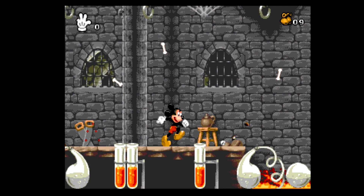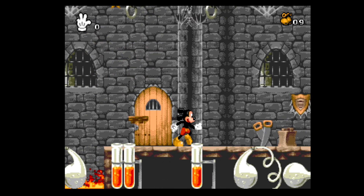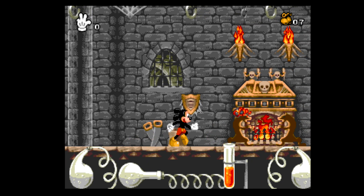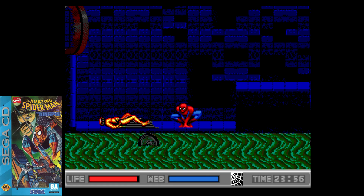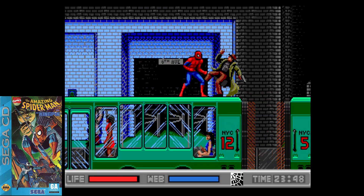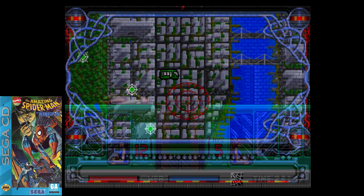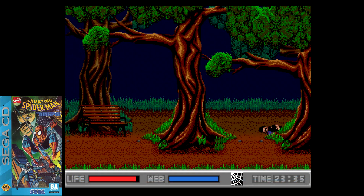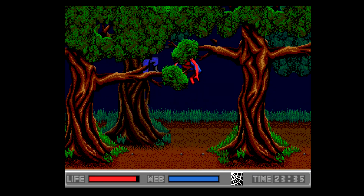The Sega Genesis port section in my previous video was loaded with choices. While Mickey Mania was the winner there, I had six other runner-ups neck and neck for that title. In 1993, Sega took its popular Genesis game Spider-Man vs. the Kingpin and re-released it on the Sega CD with a number of changes and upgrades — new cinematics, a new soundtrack, faster gameplay, more choice in how you played the stages, and two entirely new levels and villains. If you enjoyed the original, this one is even better.